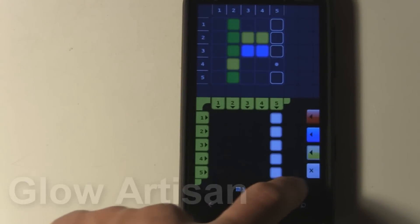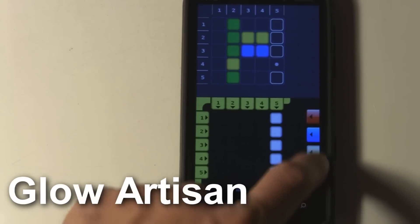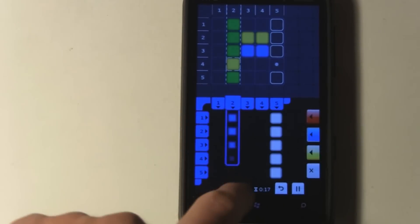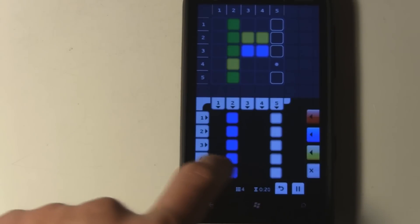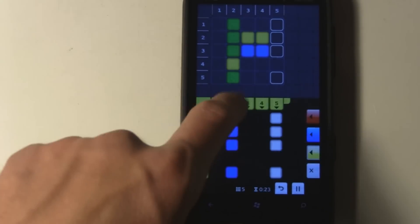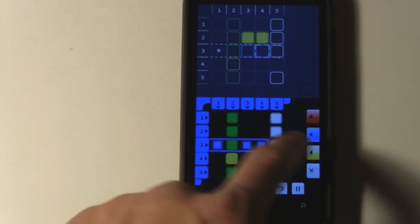Glow Artisan is another slower-paced logic puzzle game that challenges your critical thinking skills. You have to replicate a design by drawing squares on the grid, and it becomes quite tricky. The gameplay is a solid 5, and the lasting value is quite good at about 4 to 5 hours. Pick up this Xbox Live title for $2.99.